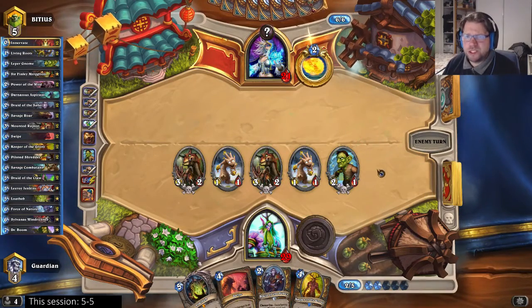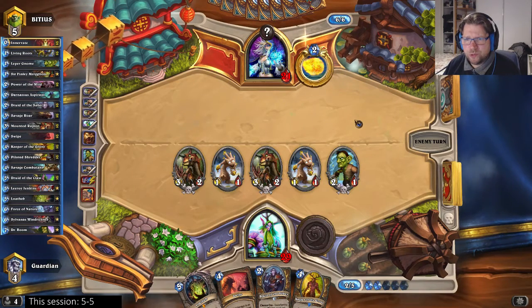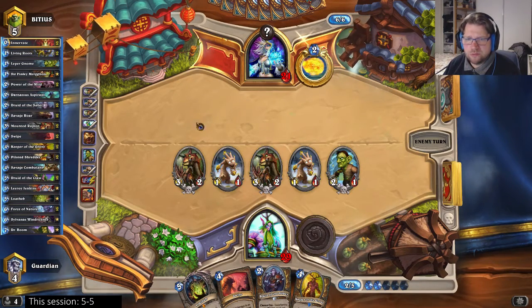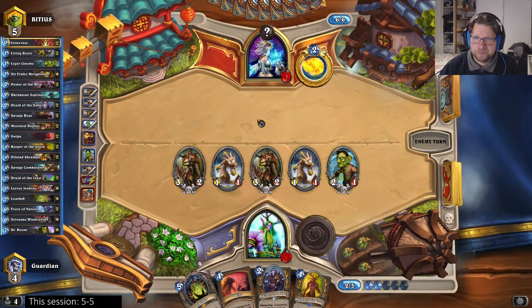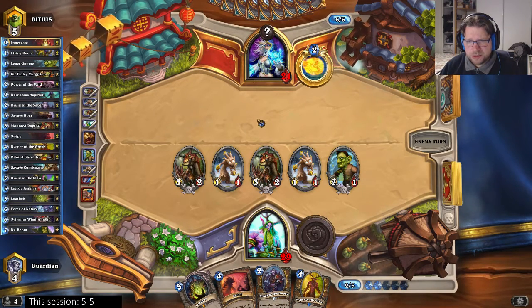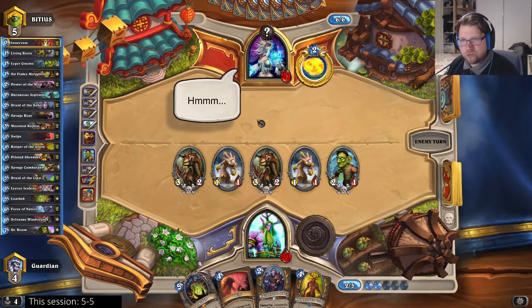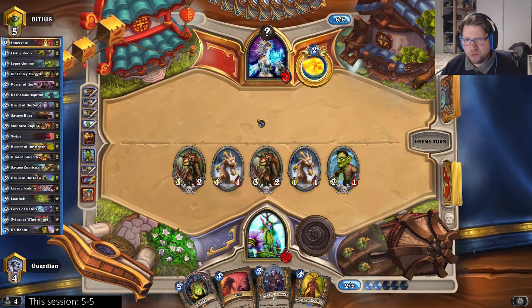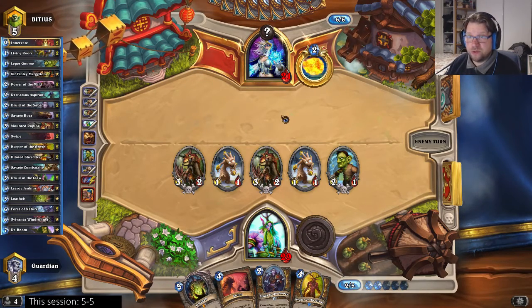I'm almost expecting a Blizzard here — Blizzard is so good against this board. Luckily at least the Raptors will pop and there will be two minions left. That's 10 damage I have on the board. If I only had Savage Roar, then I could pop the block if he doesn't do something about this board — but obviously he's going to do something about it.